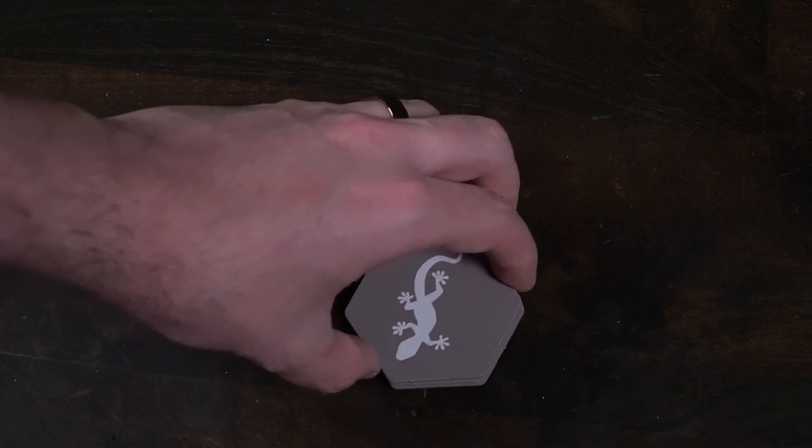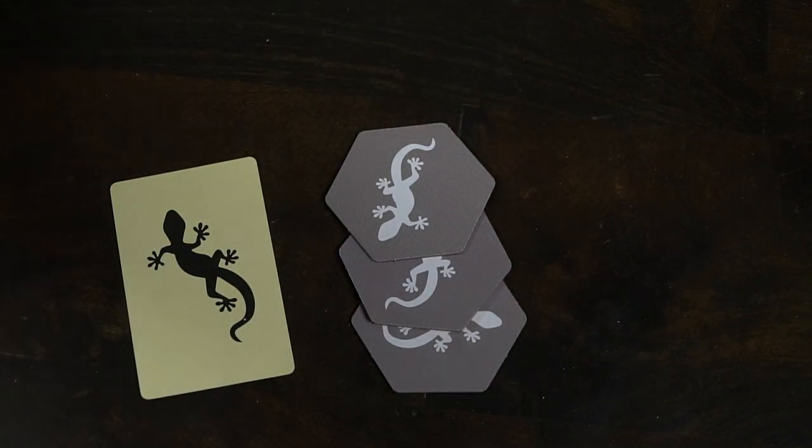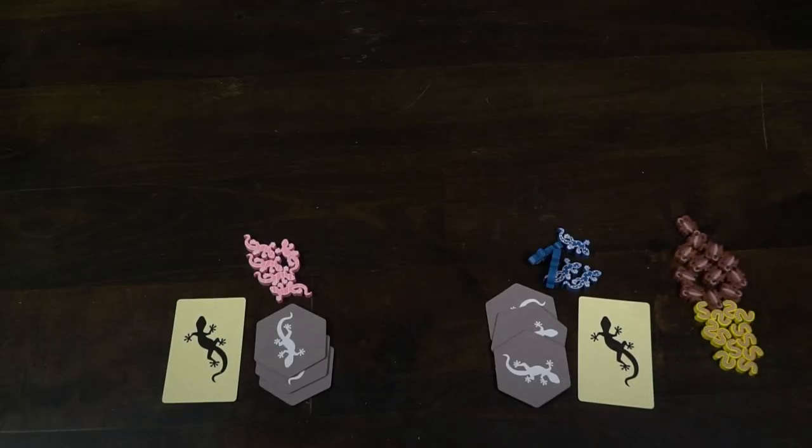Here we have a six player setup for Garden Geckos and the way it works is pretty simple. You'll take the two different decks of cards, shuffle them up, and then deal out three objectives each — one is the land set and one is the bug set. Then take out each of the different bug types. There are six: grasshoppers, flies, ladybugs, moths, crickets, and worms.